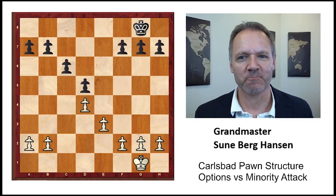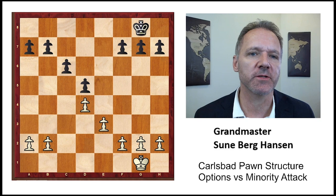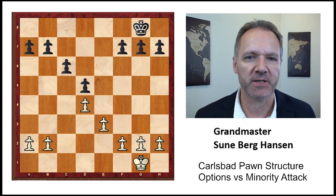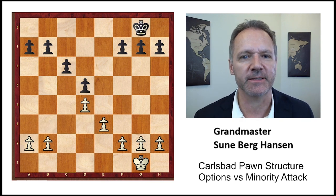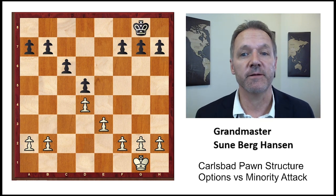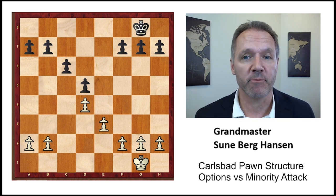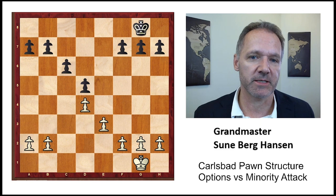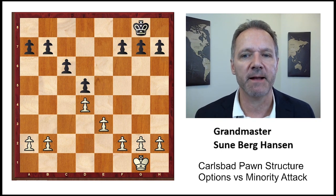Carlsbad Pawn Structure Part 6. Today we will have an overview of Black's options against the dreaded minority attack. This structure is the Carlsbad Structure, and as we have mentioned many times, it can occur in the Queen's Gambit Declined, the Korchnoi Exchange, Ragozin, Nimzo-Indian, anything like that. It's a very important pawn structure, and if you play normal openings you will reach this kind of position at some point. We will use this board as an example of White's plan and Black's different options.